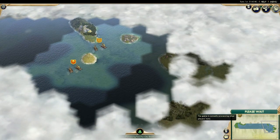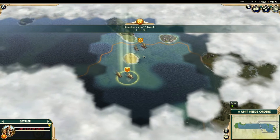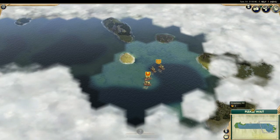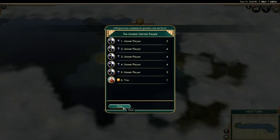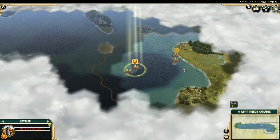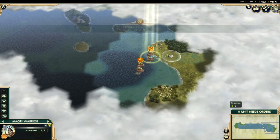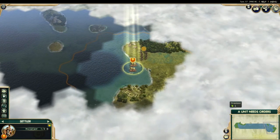I want my warrior to land first so that we don't get destroyed by barbarians. If they capture my settler, I'm pretty sure that's game over, so we've got to be careful. Apparently I'm the least illiterate person here. I have a huge disadvantage because of how long I've not been researching. It took me 15 or 16 turns to get over here — that's not bad, actually pretty good. I was expecting more like 20.